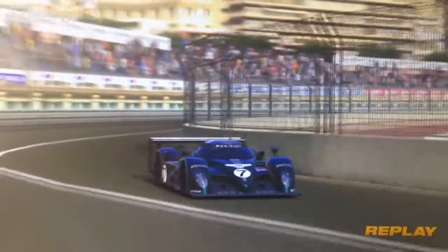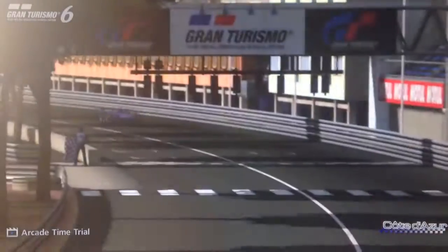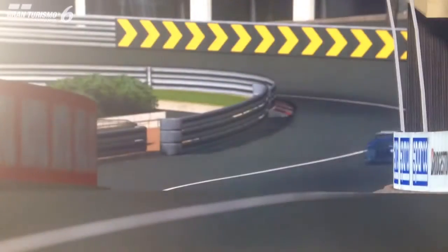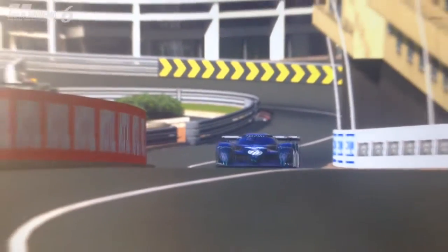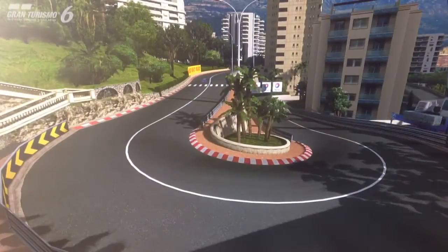Of all the early 2000s LMP cars on Gran Turismo 6, the Bentley is one of the most skittish, if not the most skittish. It has a lot of power and it's very quick in a straight line, especially top end, and you'd expect that to work against it on a city track. I wasn't expecting this car to be very quick on a city track at all. But I couldn't have been more wrong — because of all the prototypes I drove, this is the quickest around Monaco. It was even quicker than the Mazda LM55 VGT, and that car has the advantage of all-wheel drive.